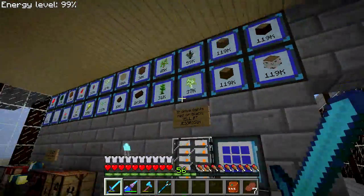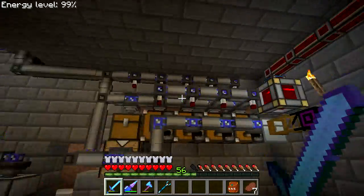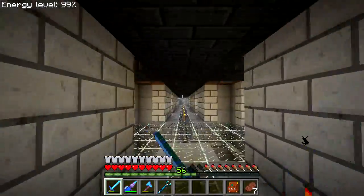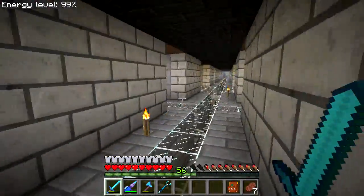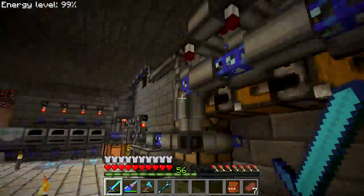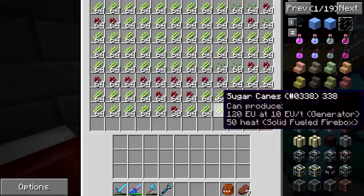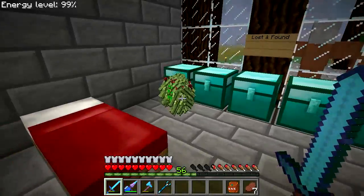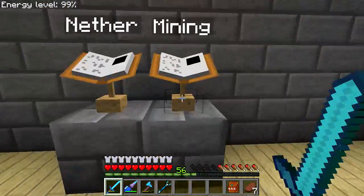I want to upgrade the whole system to just use deep storage units so I don't need this export system. I also want to replace the export system with something that will automatically turn off the farms once we reach the max number of items — I'm still figuring out how to do that. For now, the system voids items when we get over a certain amount, though items keep ending up in this chest and I have to toss them out.